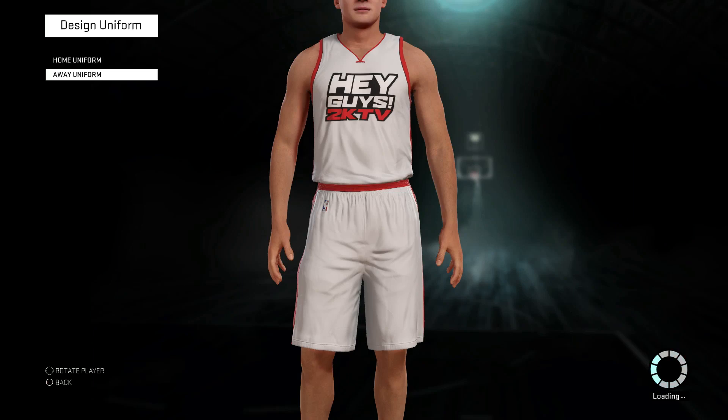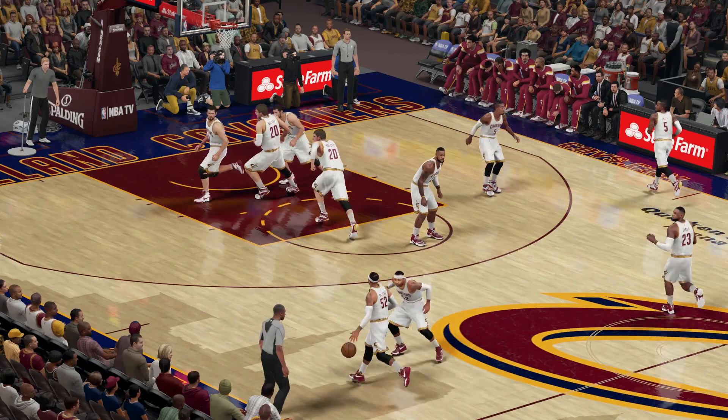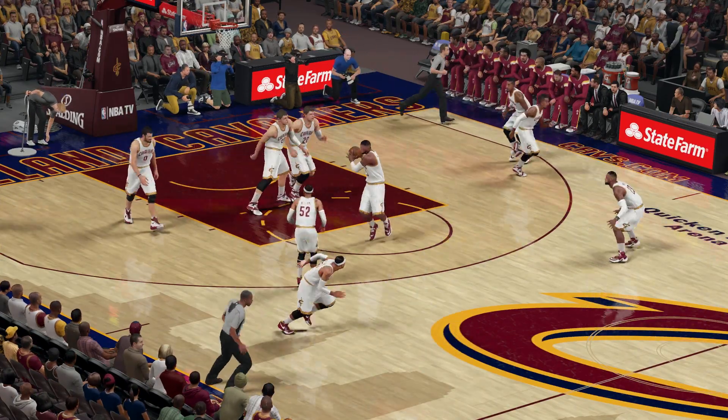Kicking off the show to fill us in on all the details on patch 3, I have Mr. Mike Wing joining me on set. Pro-Am — people are loving it, but I know you guys have gone in there and cleaned it up a little bit. Well, you had just one uniform, so now we're giving you the opportunity to make a home uniform and an away uniform. Online there's been some issues with jerseys, so now you can choose your jerseys and see who your opponent's choosing so you can make sure you're not choosing the same things.